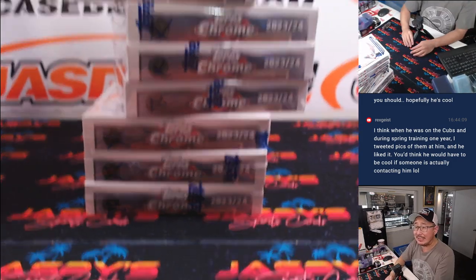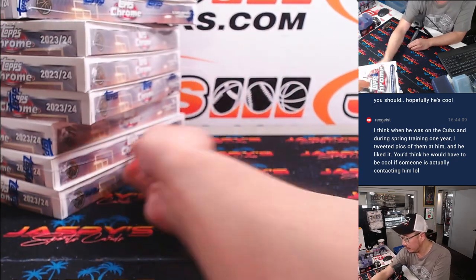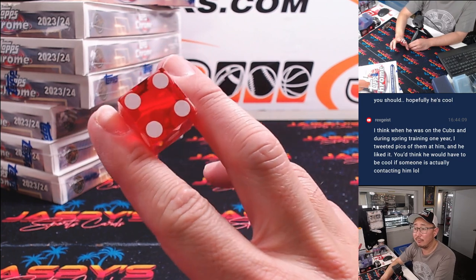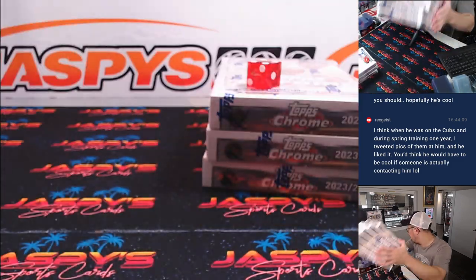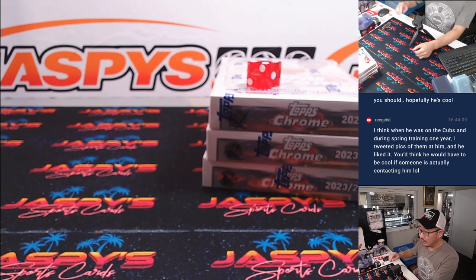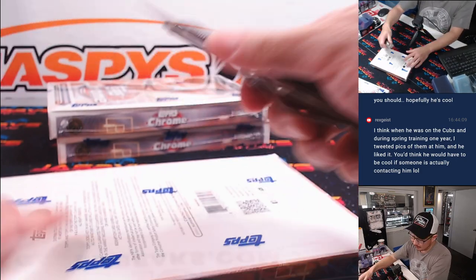We've got three sets of three, so we're going to roll the die — one through six on the dice roll. And it is four. One, two, three, four — so middle stack. We'll save the others for next time. The next three-box break is only about five teams away, so we can probably get that sold out straight up. Two autos per box on average. Good luck, everybody.